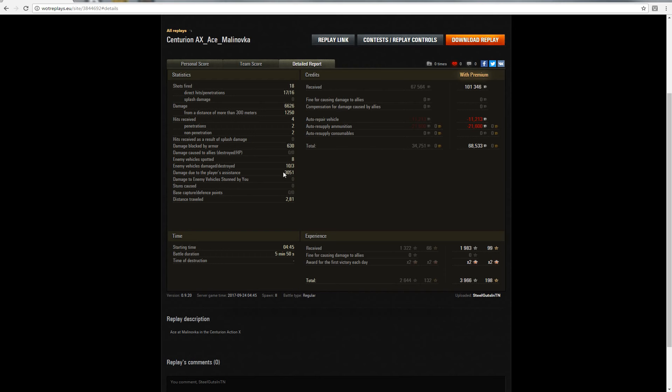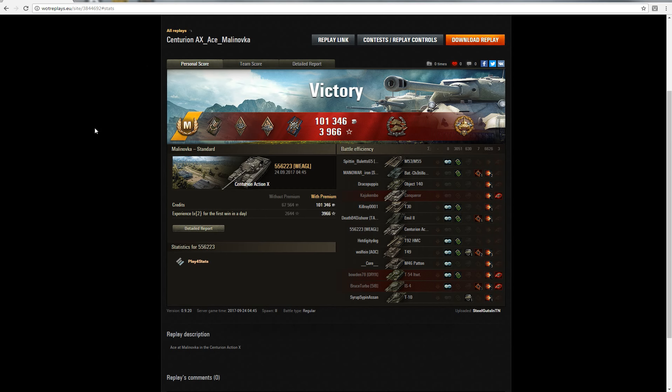Blocked 630 — 3000 assisted damage, so almost 10,000, and 9700 combined. He made money because this is 556, not me — I'd probably be negative 68,000 or something. His first win of the day, so there you go. A nice ace. Appreciate 55 sending this stuff in for us — kind of see how it's really supposed to be done instead of my battles.